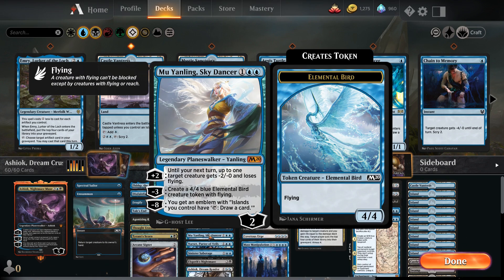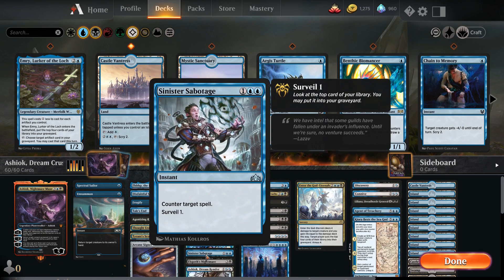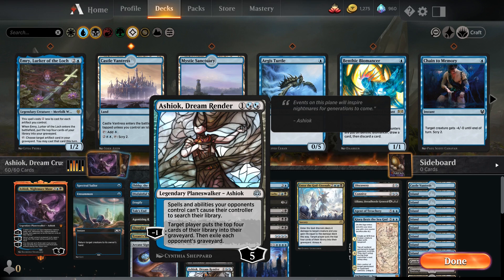Mu Yangling the Sky Dancer — her plus two ability is actually really good, especially against a deck that doesn't run a lot of creatures. You can basically stall for a long time, and if you manage to get her negative eight ability off, you tap an Island and just draw cards. We also have Narset, Parter of Veils, which is great for anything that has to draw lots of cards. Sinister Sabotage is an all-round great counterspell. Elspeth Nightmare is good to destroy something and also exiles our opponent's graveyard — meaning whatever is in their graveyard late game allows us to get those things back with Ashiok. And the other Ashiok Dream Renderer exiles our opponent's graveyard, mills them out, and they can't search their libraries. If you play something like Circuitous Root where you have to search a library for two gates and put them on the field, you can't do that — they'll play the card, pay the mana, but since they can't activate it, they just lose it.